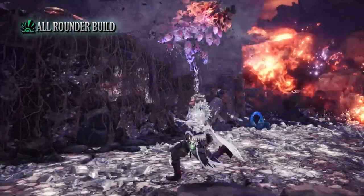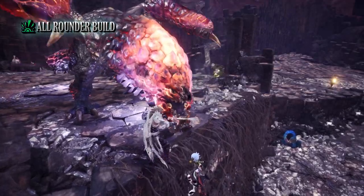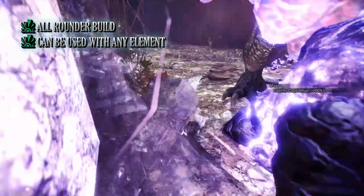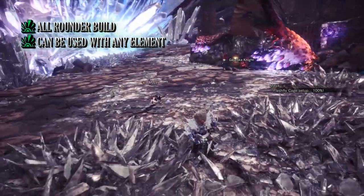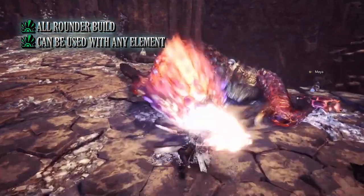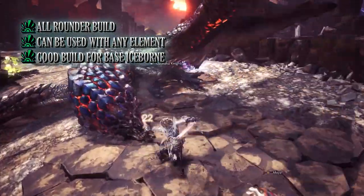The biggest pro is its jack-of-all-trades nature — it's an all-rounder build. Whilst it may not have the highest DPS, it makes up for it with skills such as Stamina Cap Up, Marathon Runner and more. On top of that it can use any element; if you're up against a monster requiring a different elemental weapon, you can easily swap out the Untouched Hell. Just remember to also swap out the Frost Charm and Frost Jewel. It's also a good build if you haven't updated the game and don't have access to Rajang, Stygian Zinogre, Safi'jiiva and so on.